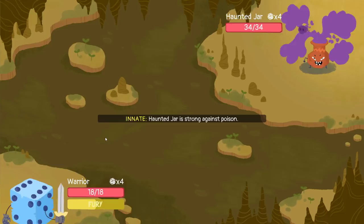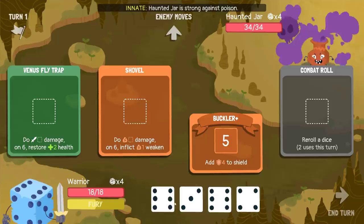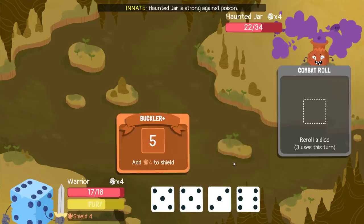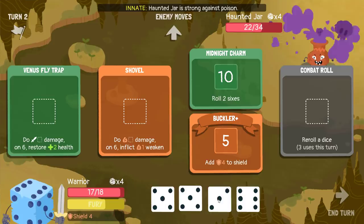Haunted Jar does poison — it takes a while to get ramped up, so it could be okay. I'm just looking for only two dice to activate Midnight Charm. It's not difficult for my deck to currently activate everything that it has. It needs Midnight Charm to make sure it hits sixes so that it gets the effect out of the other things. And Buckler is its only defense. This build doesn't really have the ability to be something else instead.